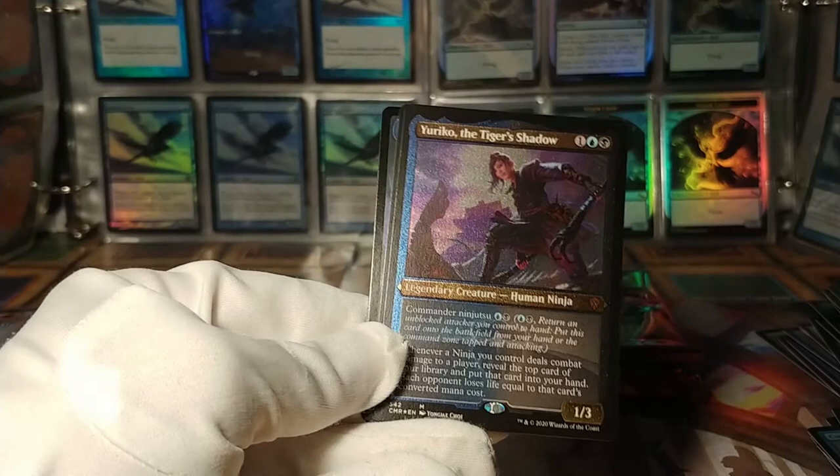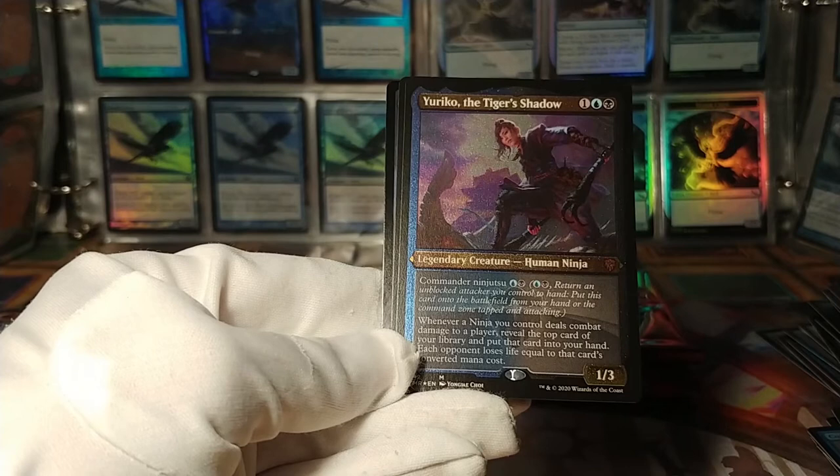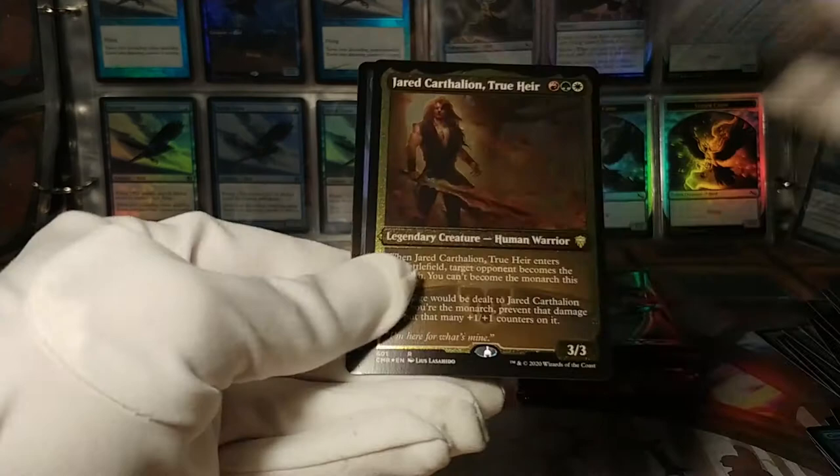Yuriko, the Tiger's Shadow. Commander Ninjutsu — turn an unblocked attacker to the hand, put this card from the command zone onto the battlefield. Reveal the top card of your library, put it into your hand — each opponent loses life equal to that card's converted mana cost. This was a very difficult card to find — it was only from a commander deck, and that commander deck got quite valuable because a lot of people like building around this one.